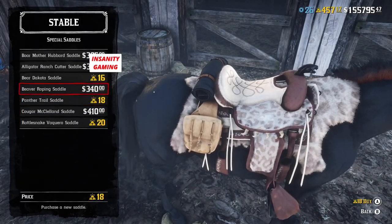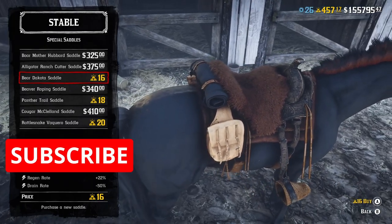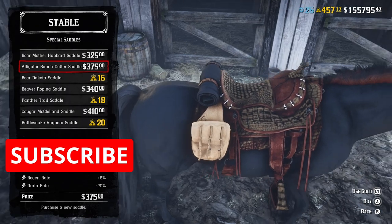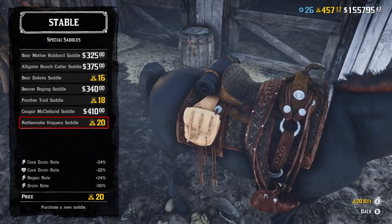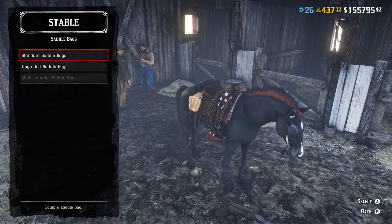Hello everyone, this is Rambo from Insanity Gaming. My Black Arabian horse has had a Delgado saddle on it for about two years and it was time for a new one. I wanted to go with something different, and I'm feeling foolish for hanging on to my gold when we don't know what's going to happen with the game, so I decided to go with the Rattlesnake Vaquero saddle for 20 gold bars.